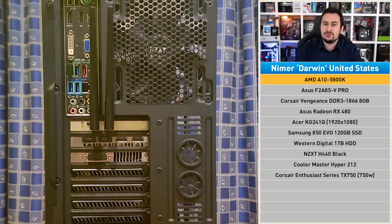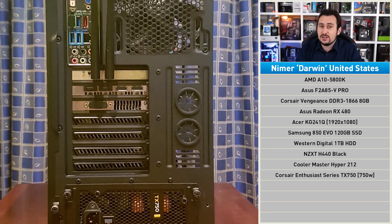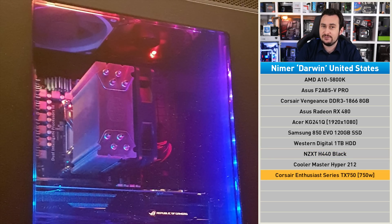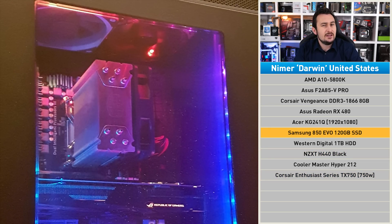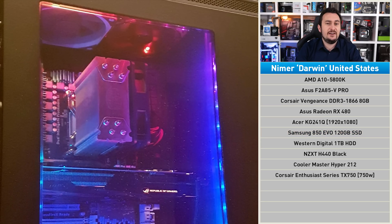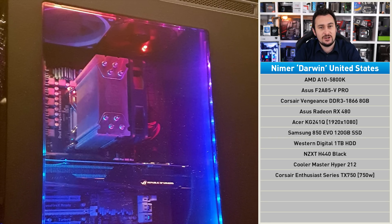Even overclocked, it's just not getting the job done — it's causing massive system bottlenecks. Other upgrades over the years have included the NZXT H440 case, the Corsair TX750 power supply, and the Samsung 850 120GB SSD. The games of choice right now include Overwatch, Payday 2, and Guild Wars 2. I know for a fact that the APU will be heavily limiting performance of the RX 480 in Overwatch.